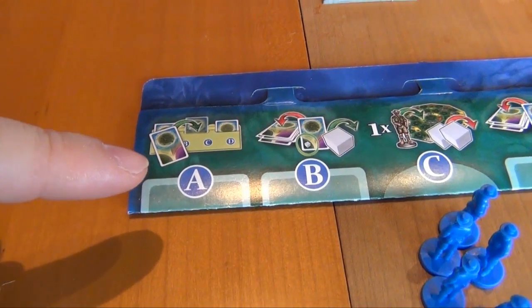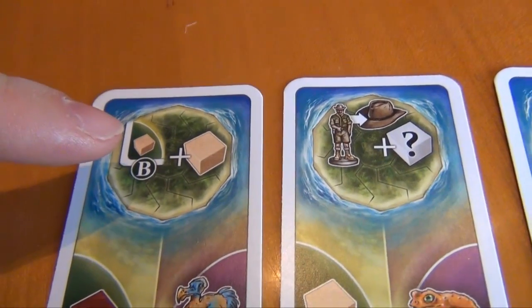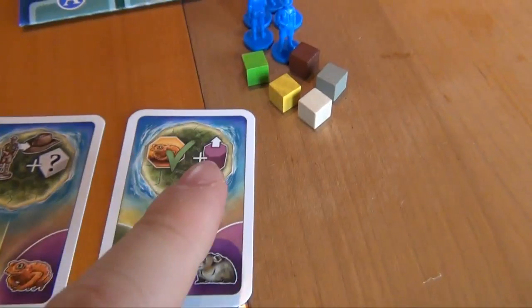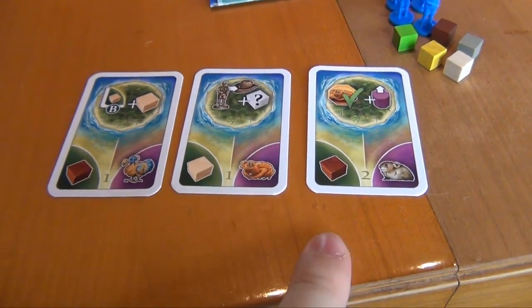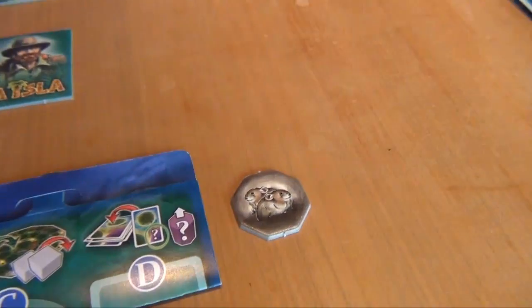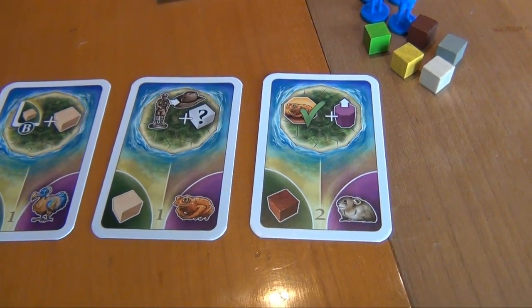These are the three cards blue got. The card put into the A slot goes into the card holder and its special ability can be used until you decide to replace it. The three special abilities available here are: getting an additional white cube whenever you receive one, getting an additional resource when placing on a hat space, and advancing a marker whenever you capture a golden toad. The card placed into slot B is discarded and you get the resource in the bottom left. The card for slot D is discarded and the corresponding animal is advanced by one on the score track, scoring you one point for each token of that kind you already have.